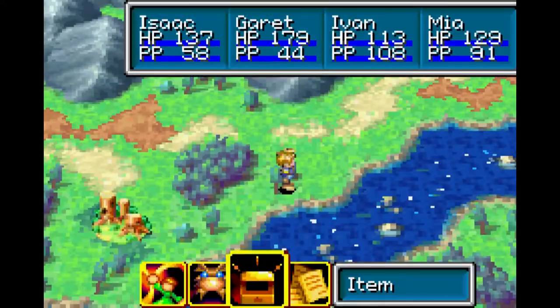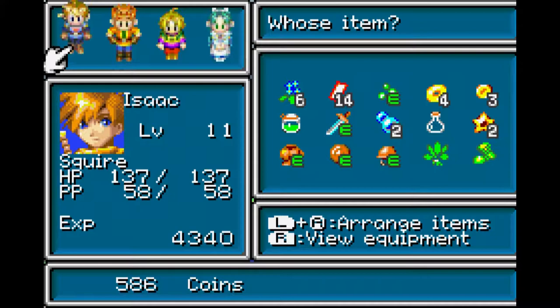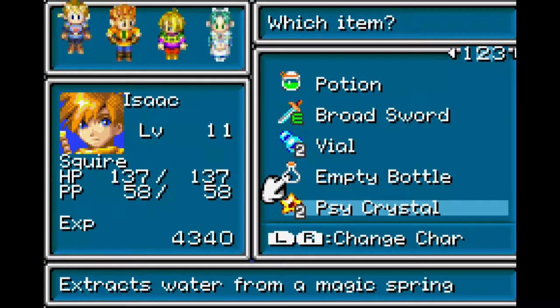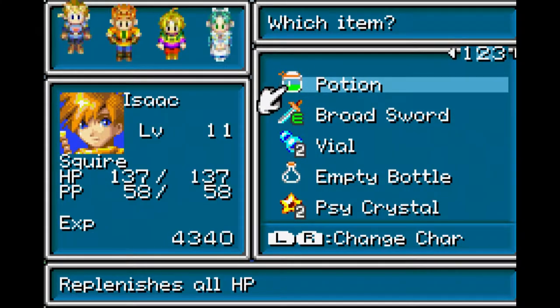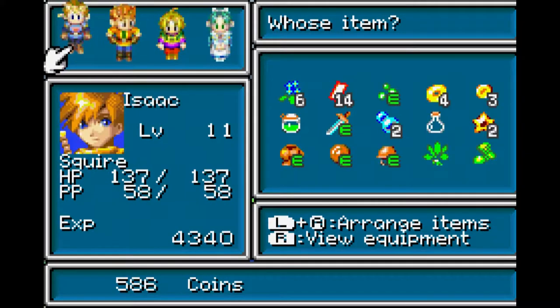Actually, before we do that, I did get some items that I haven't really gone over. Most of these I think I've discussed. Vials heal and final merge HP - I think we've discussed this. Potions heal all HP, regardless - those are very important items.